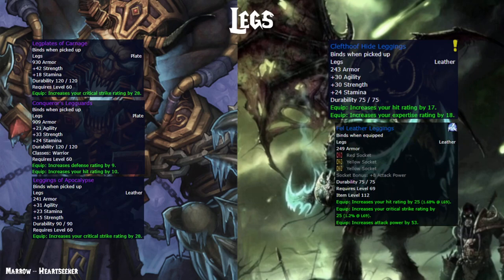For legs, the Legplates of Carnage are very good, but we have to talk about the Kilt of the Forgotten One leggings. These are very easily attainable from a quest in Blade's Edge Mountains and offer a super good mix of stats — hit and a nice amount of Expertise. It's honestly a no-brainer. I don't even know why I listed Fel Iron Legs; I guess if you're somehow Expertise-capped you might want them, but since we're discussing pre-raid BIS, it's very unlikely you will be. Just go with the Kilt and enjoy your new skirt.